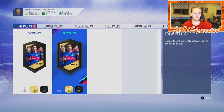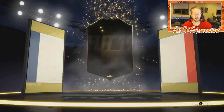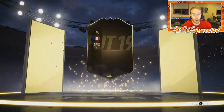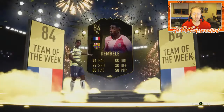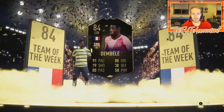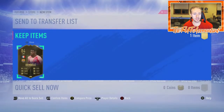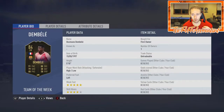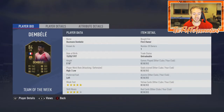Imagine if I saw that Egyptian flag walk out! French left wing — Dembele! Let's go! 84-rated Ousmane Dembele in the club — 91 pace, 88 dribbling, 80 passing. Team of the Week Ousmane Dembele, we'll take him. I have a La Liga squad as my main squad right now, so I'll most likely be throwing him into the starting 11 right off the bat.